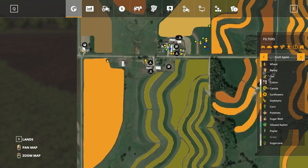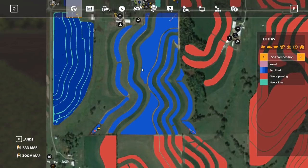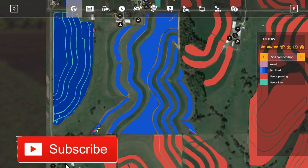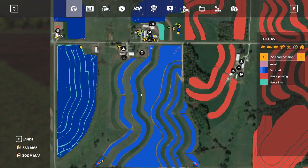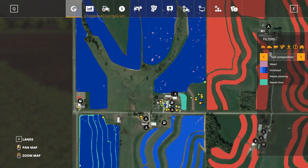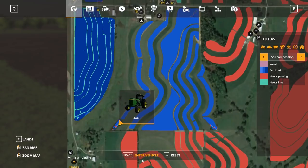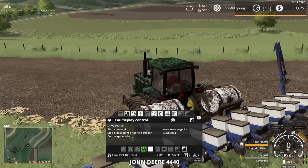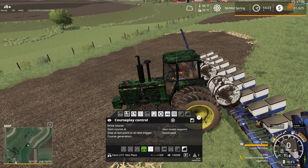For some reason though, this field — the big contour field — is not fully fertilized. I don't know why that is. It's only partially fertilized as opposed to fully like all the rest of the fields. The only difference I can think of is the planter type, but it says it's full on liquid fertilizer, so I'm not sure what was up with that.